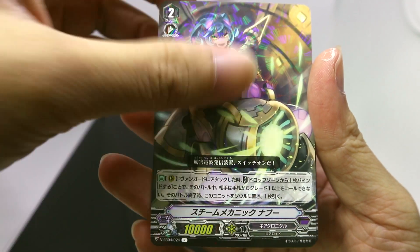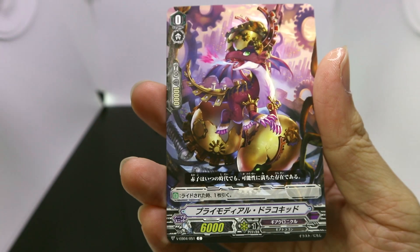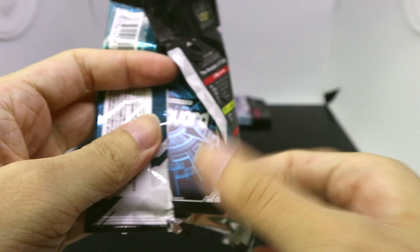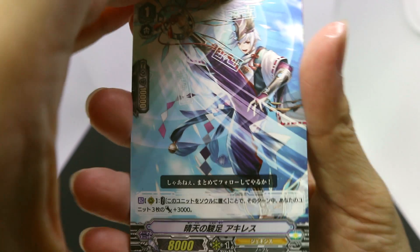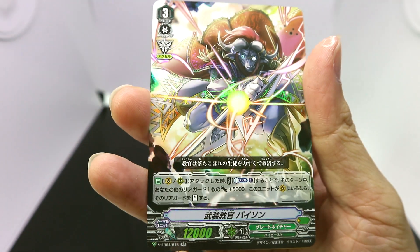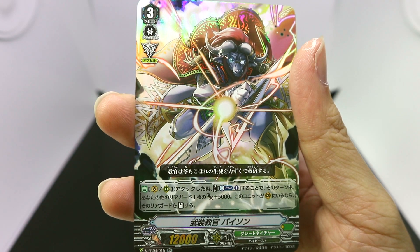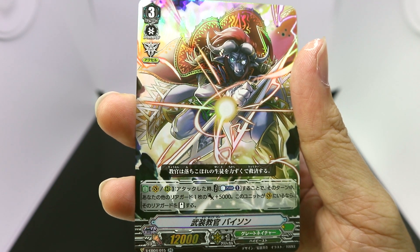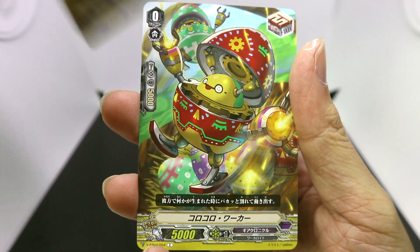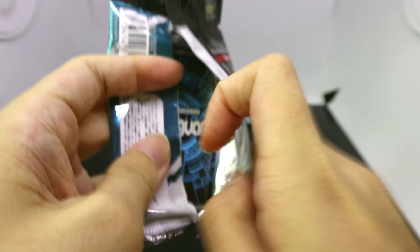Next we have a rare, Steam Mechanic Nabu, followed by another rare from Genesis, The Witch Cat Kumin, then a trigger — who's the starting vanguard for Gear Chronicle. So far the starting vanguards look overall the same; looking forward to when they add effects to them. And it's going to be Pencil Knight Hamasuke. Next, just a double rare — Armed Instructor Bison. On vanguard and rearguard, when this unit attacks you can counterblast one; during this turn, one of your other rearguards gets power plus 5k, and if this unit is on the vanguard circle, that rearguard also stands — a pretty nice re-standing effect. Then we got draw triggers, draw triggers, critical triggers, and we're down to our last two packs with no VR or higher yet.